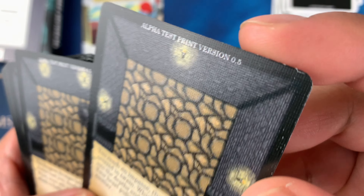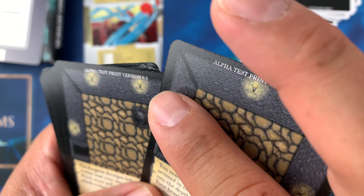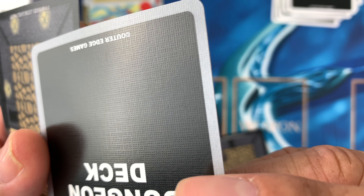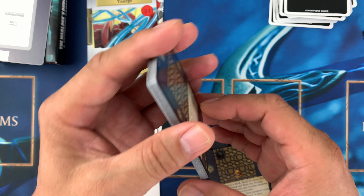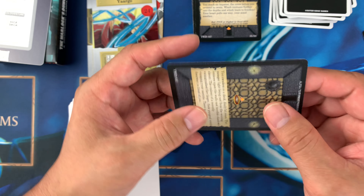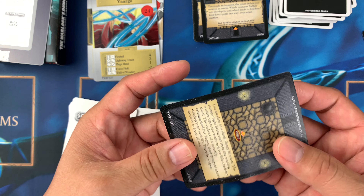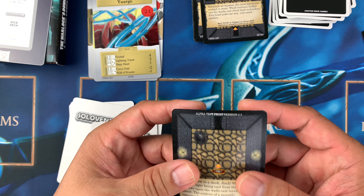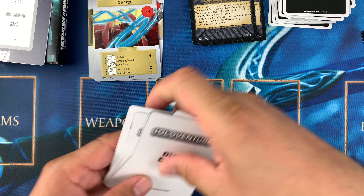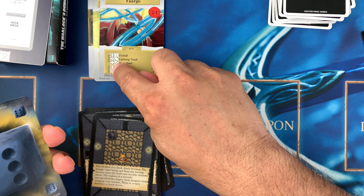The card quality is matte — like canvas — with a slight grid texture. It's not smooth; it's a different kind of paper. I think it's around 320 GSM or 310 GSM, probably similar to Magic: The Gathering cards.